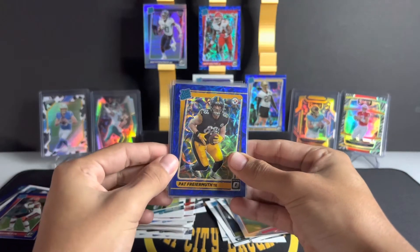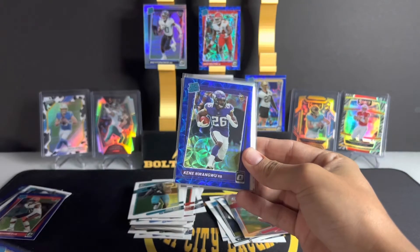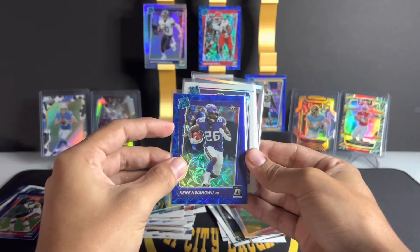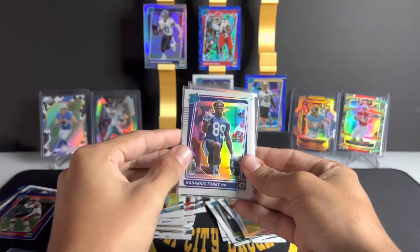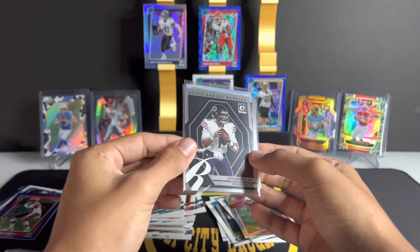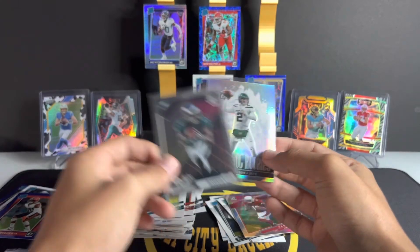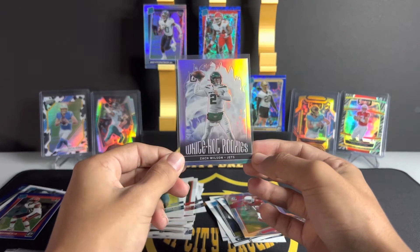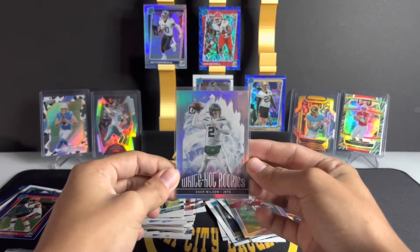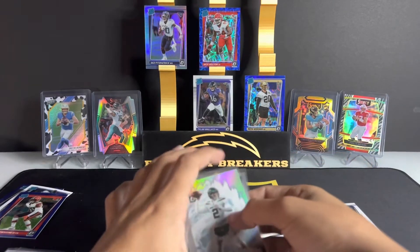Let's go over the hits real quick. Some of the more notable hits were Pat Freiermuth on the rated rookie blue scope — sick card. Kene Nwangwu — I'm big on Kene, hopefully he has a breakout season. Kadarius Tony on the variation, the newest Kansas City Chief, who I expect to do better and better each game. Justin Fields on the Elite Series rookies. Devontae Smith on the rookies. And the best card I believe is this white hot rookie Zach Wilson — this one is sick and clean with the white jerseys and the silver.